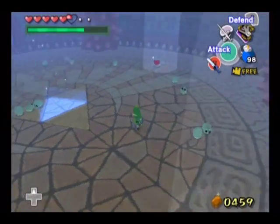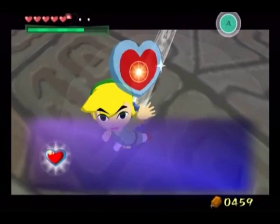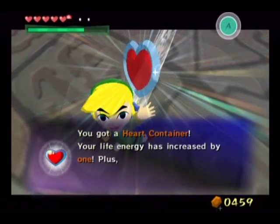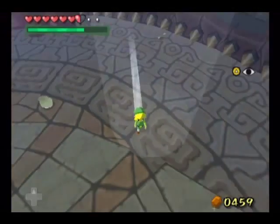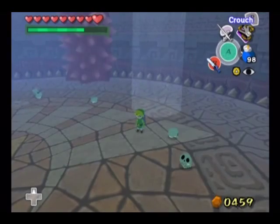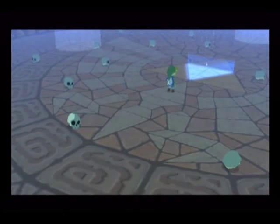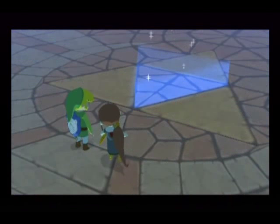For defeating the evil Jalhalla, our hero Link receives a new heart container. So let's see, that's nine hearts in total. Pretty good. And here's what we came to the dungeon to accomplish. We defeated the evil monster, so we can strengthen the Master Sword.